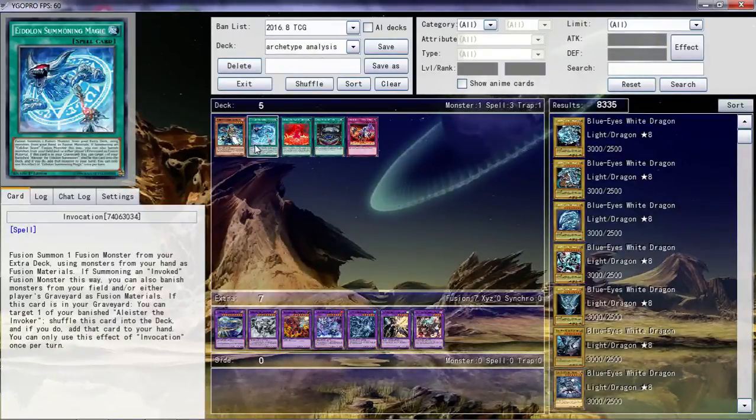The next card is Invocation — a Normal Spell. Fusion Summon one Fusion Monster from your Extra Deck using Monsters from your hand as Fusion Materials. If summoning an Invoked Fusion Monster this way, however, you can also banish Monsters from your field and/or either player's Graveyard as Fusion Materials. If this card is in your Graveyard, you can target one of your banished Aliester the Invokers, shuffle this card back to the deck, and if you do, add that card to your hand. You can only use the effect of Invocation once per turn.